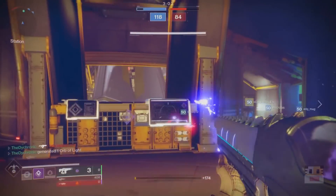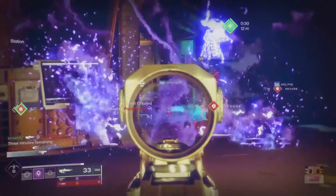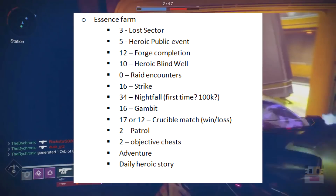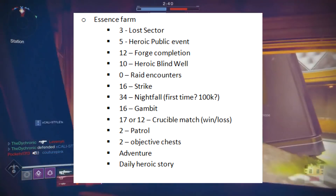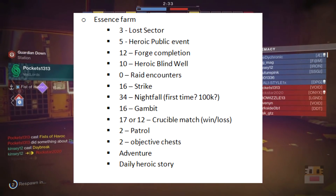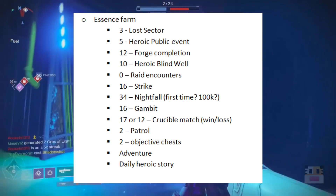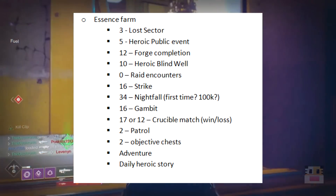The last thing about ingredients is the essence. A lot of the limiting reagents in your recipes are going to be essence, since you need it for every single recipe — you'll need to do a whole bunch of bounties, get a lot of kills, and do a lot of activity. I've listed on screen the number of essence you get from each activity. In general, the Nightfall is probably your best bet because you get 34 essence. I'm not sure if that's just for the first time or based on score, but when I did Nightfall I got 34, and the second time I got a little bit less, so it might be variable.